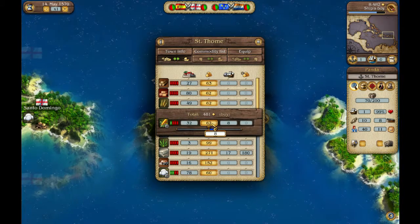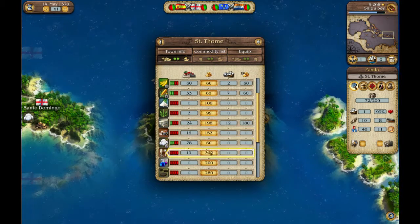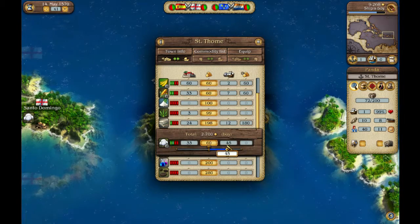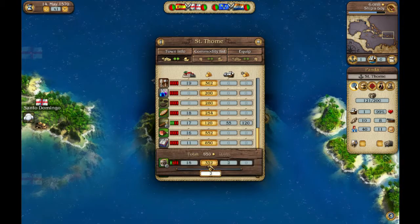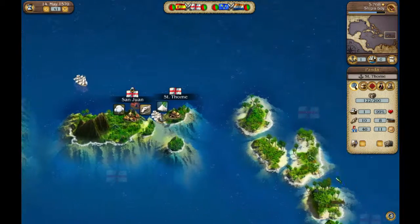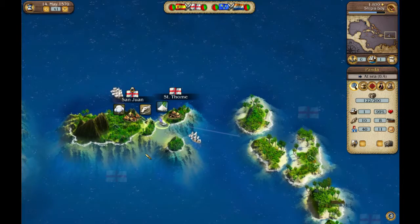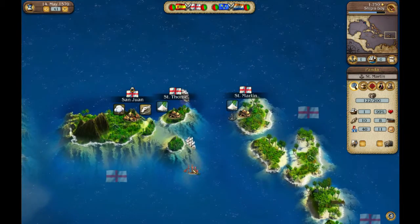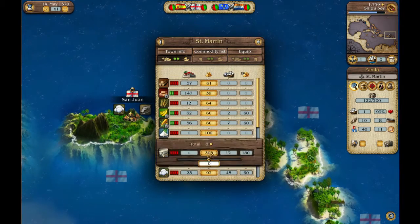If I remember correctly, this will be the last of the tobacco ports, though it won't be the last of the rum. Then we'll head down the Antilles — the lesser Antilles — and into St. Martin, where we will sell and buy.